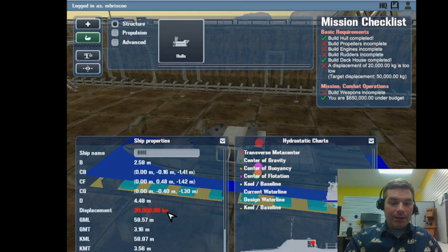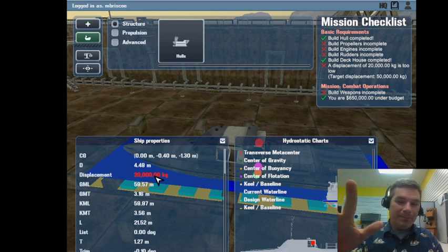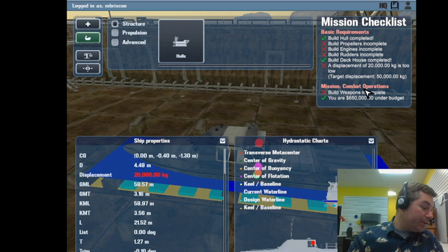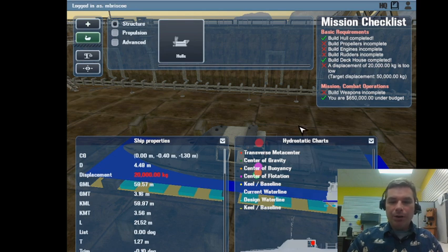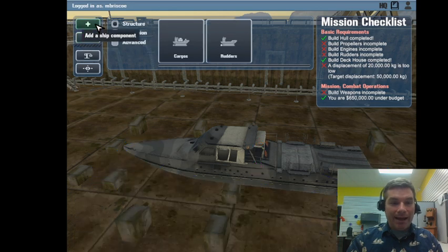We need to increase displacement - the amount the ship weighs. Our ship has a length of 21 meters; previously our ship was two and a half times as long. We're shooting for a weight of about 50,000 kilograms - the last ship was 427,750 kilograms, so seven or eight times heavier than what we're about to build. Dramatically different ships for dramatically different missions.